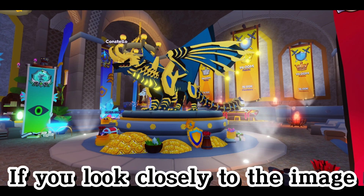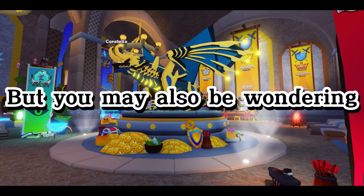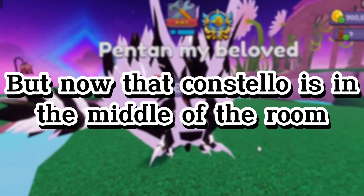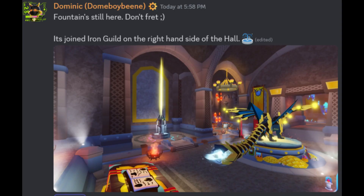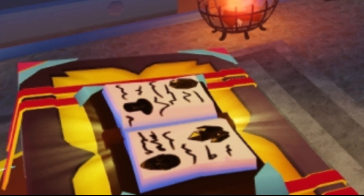If you look closely on the Constello image, you may also see the altar behind. But you may also be wondering — where is the fountain? The fountain used to be in the middle of the room, but now that Constello is in the middle of the room, don't worry — it was moved to the right side of the hall alongside the iron guild. If you look closely on the picture and zoom in, now you can see the symbols on the altar that you couldn't see before.